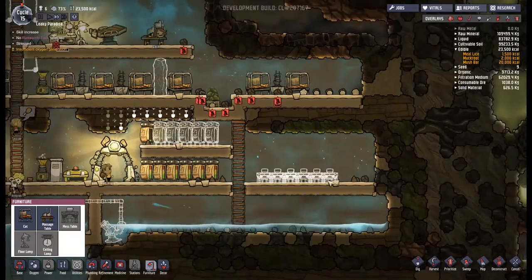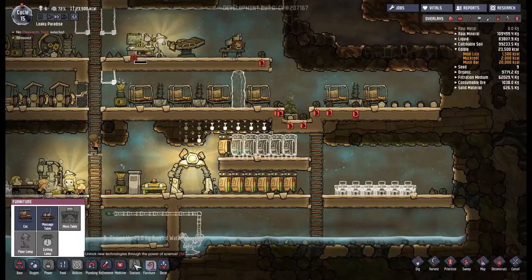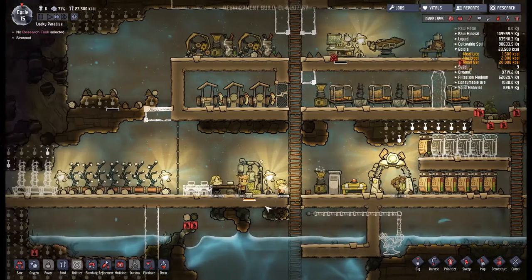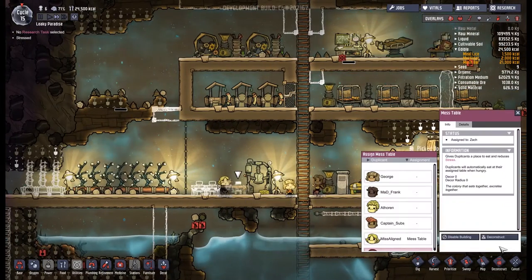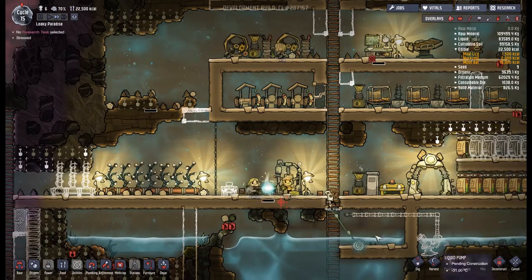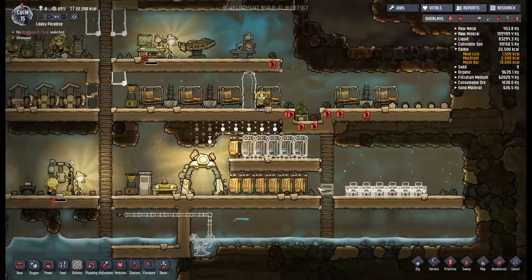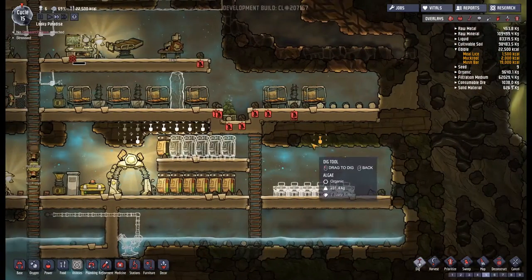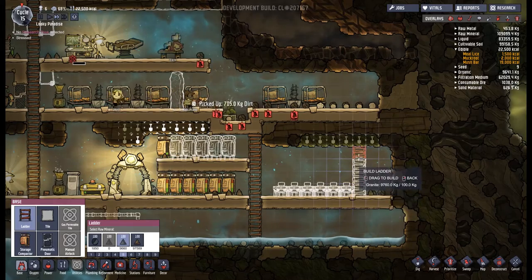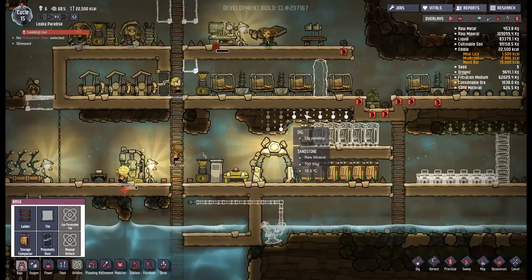I've put a whole load of mess tables in across there. I think I'd also like to put a refrigerator in at some point, but that's not actually something we can do right now. The ration box is kept here and we're making food here, so everything should hopefully balance out. I also want to cancel these builds so we're no longer trying to eat in our kitchen — we can eat in our dining room. Let's run up a ladder there to see if we can get some of that algae.